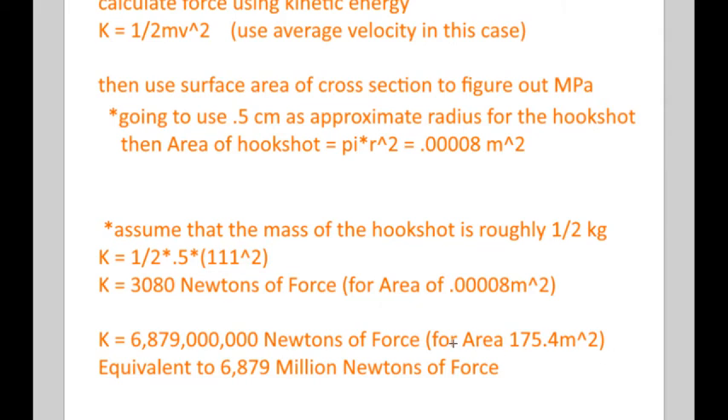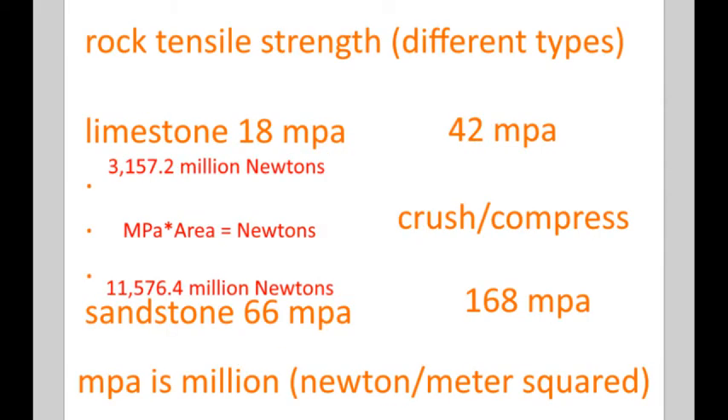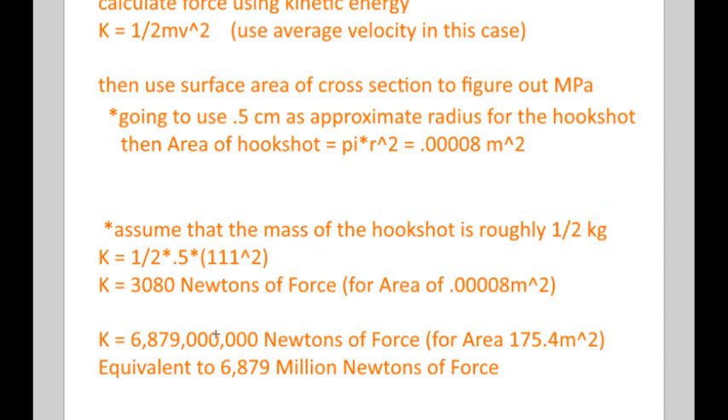If we scale that up to the size of the hole the Colossal Titan made — 175 square meters — we get about 6 to 7 billion newtons of force. That's actually really close to the first method, which gave us 3 billion and 11 billion newtons. So 6 to 7 billion sits right in between — which is amazing. It's an awesome feeling when two independent methods of calculation both end up getting roughly the same answer.